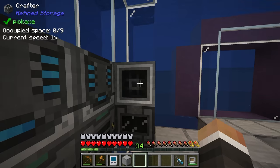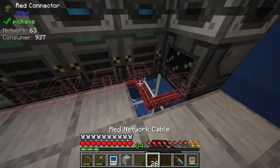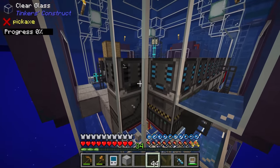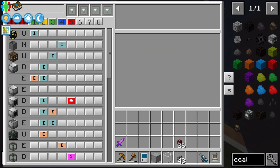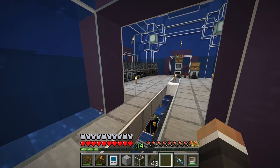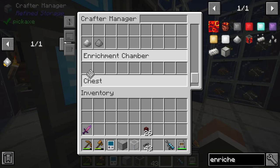We grab one of our existing XNet connectors, place that down, and route the cable — we'll need to break a corner piece of glass between the two points. Once hooked up, we set the energy line to insert and the item line to extract with stack, to pull things into the ender chest. Back over here we should then be able to teach our system how to make enriched diamonds, placed in the new crafter above our enrichment chamber.